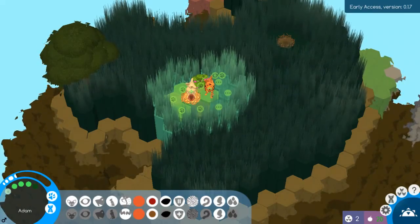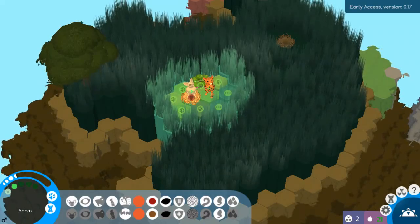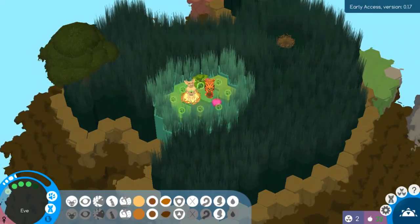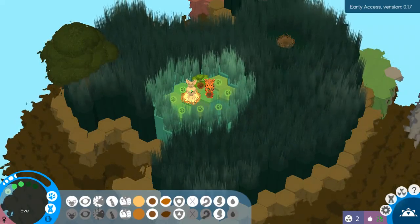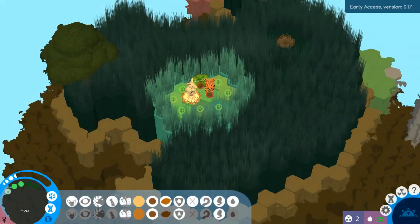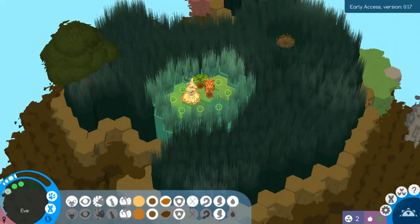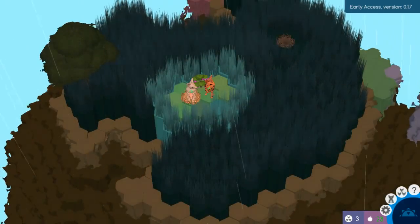I just did an action and my food counter is still at 20 — that's looking pretty good. Let me end the day and see how many food items they each get. Yeah, they each got one food item.